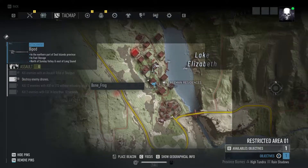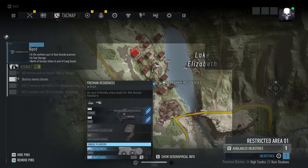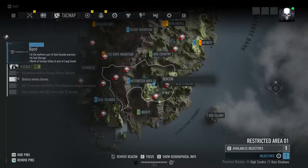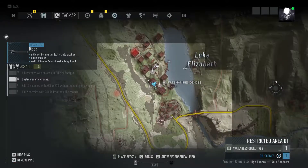You have the Freeman Residence here, and the crate is in this building right here. I don't see actual coordinates on the map like we had in Wildlands, which is a shame — the coordinates really helped people find things. I'll put that down as another request for Ubisoft.